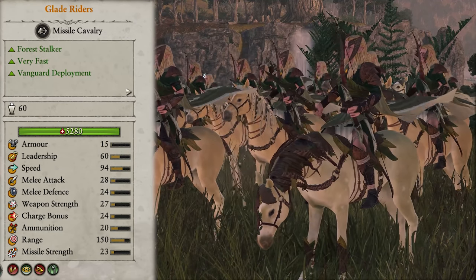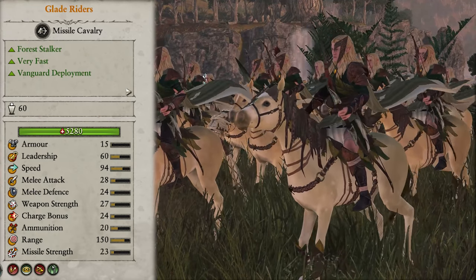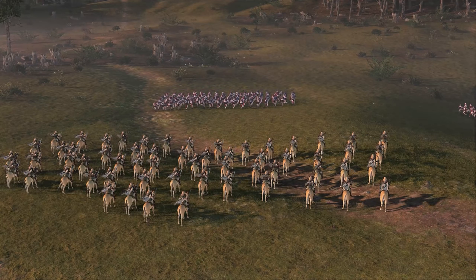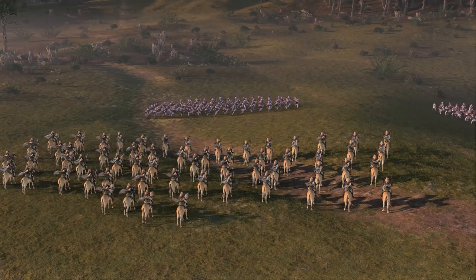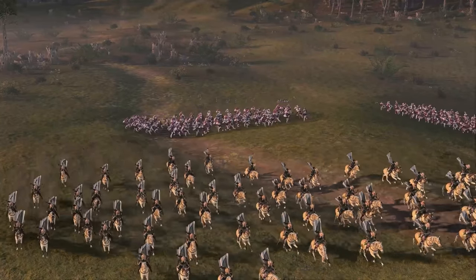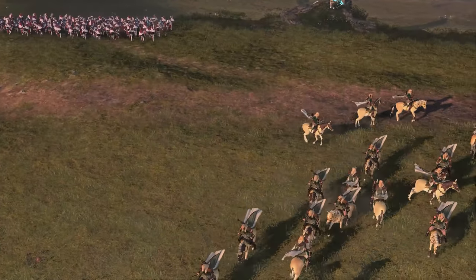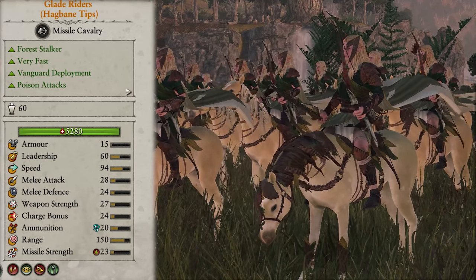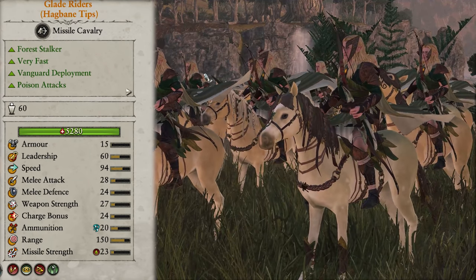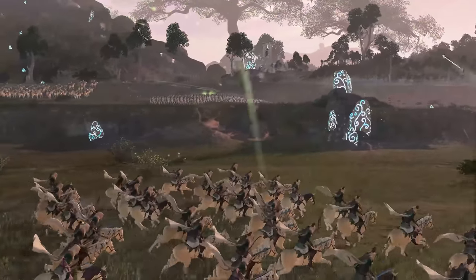Next we have the Glade Riders opening up the cavalry units. These guys are your classic ranged cav unit with great speed and okay damage that surely adds up over the course of the battle. You want to use their speed to keep them constantly on the move, find the best angle of attack whilst avoiding enemy fire, and avoid getting locked down in combat at all costs. If they do get caught out in melee they will melt against anything stronger than peasants. They also come with vanguard deployment. They have two other variations: Hagbane Tips and Spears. Hagbane Tips are the exact same unit but gain poison missiles, wanting to spread damage to afflict as many enemies as possible.